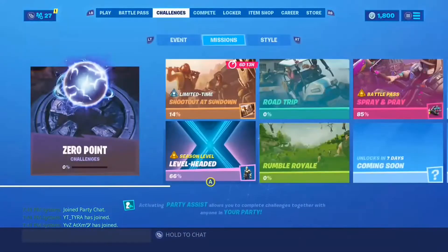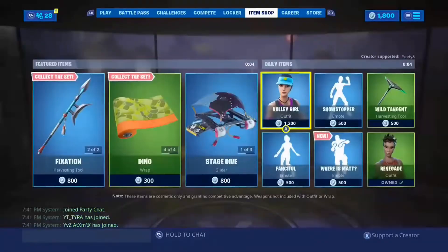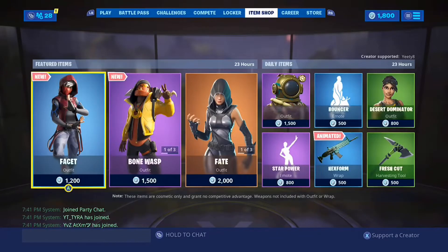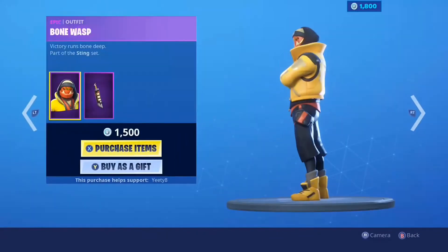Alright guys and gals, we have Item Shop. We're probably getting this pumpkin head dude right here — that's what I'm thinking at least. But let's check it out. Yeah, we got pumpkin boy. Let's check out pumpkin boy.